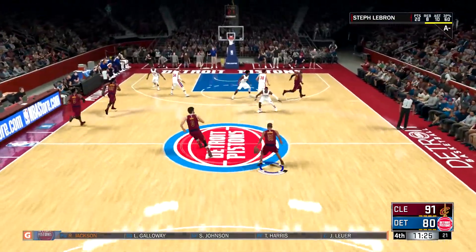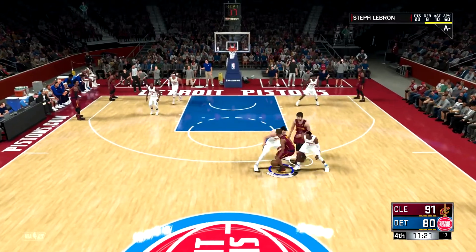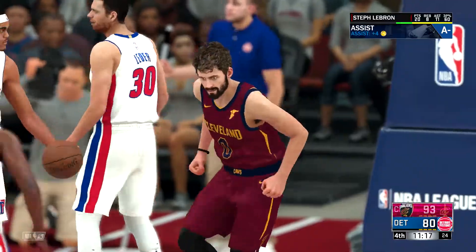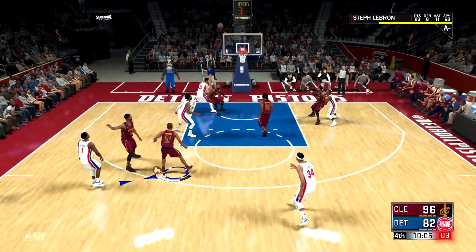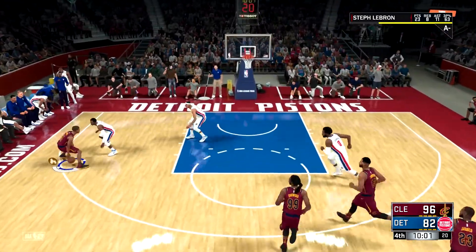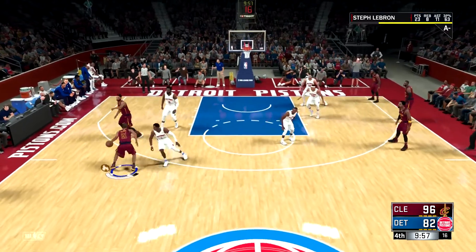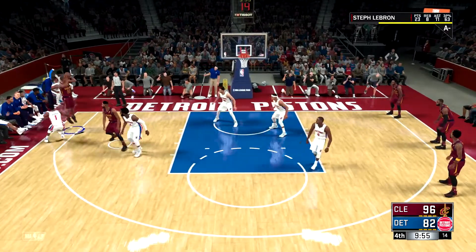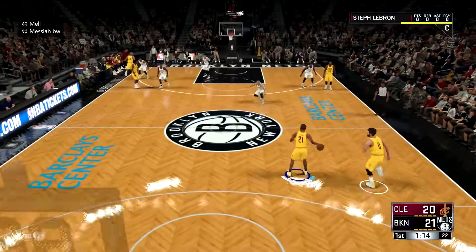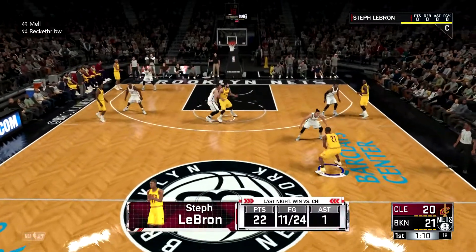I'm getting around 16-17 assists per game and scoring 20, so it's my fastest-growing badge. I should have it gold within a day or two. I don't think I can get it Hall of Fame, but if you're a playmaker it shouldn't be hard to reach Hall of Fame — or even gold, since I almost have gold without playing that much.